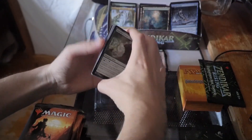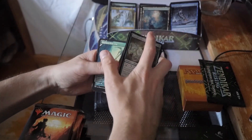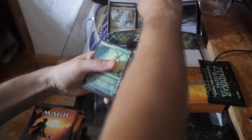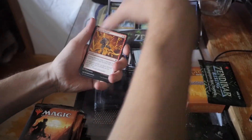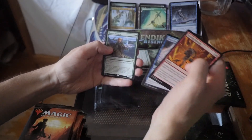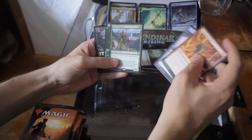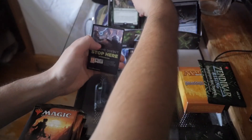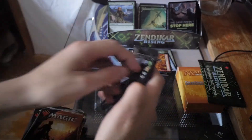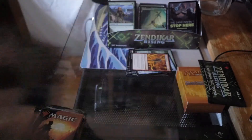We got a Skyclave Pickaxe — nice. Sizzling Barrage, Sure-Footed Infiltrator, Tajuru Paragon — this is one of the first cards that was spoiled too. Tarotola Scythe Cat foil — that is really cool, I love that card. I'm making these really janky landfall decks right now for my girlfriend because I got her into Magic a few months ago.